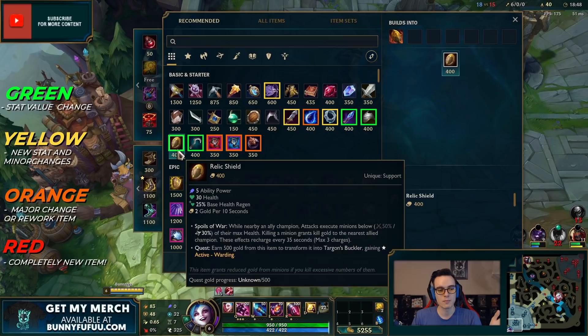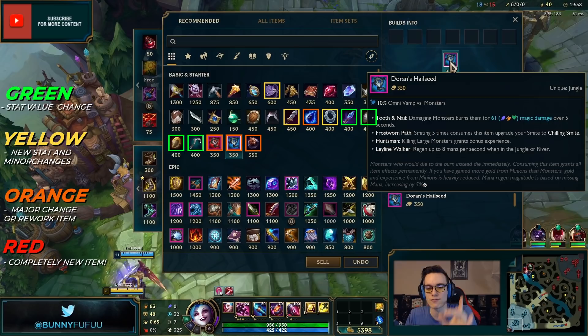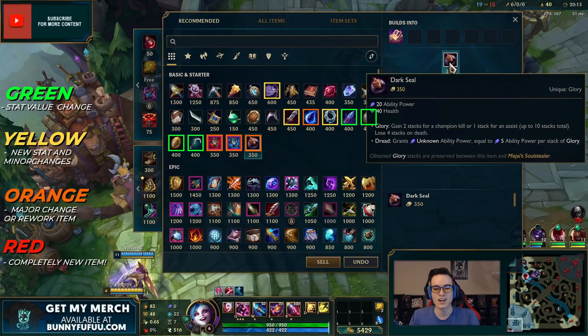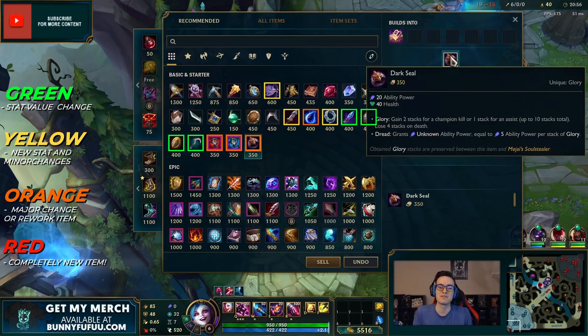Doran's Ring gives mana, but if you don't have mana it'll give you health instead — super nice. Support items get a little bit more gold. The jungle items now work so that once you smite five times you consume the item and it leaves your inventory, but you keep the stats from it along with chilling smite or challenging smite. Dark Seal no longer gives mana — it gives health instead. It also no longer gives extra duration on potions, which is a big change for Singed players.